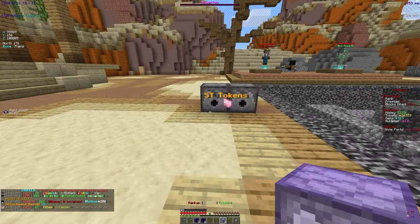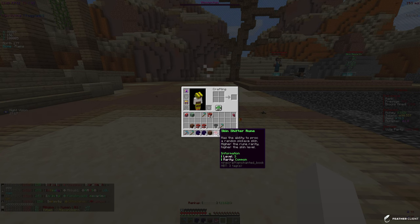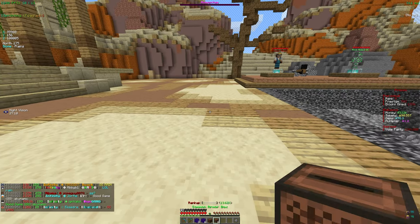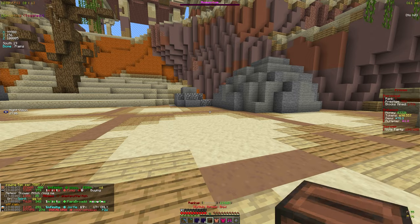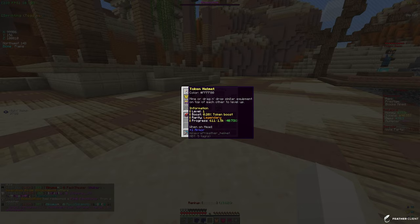Let's open the silver mystery vaults real quick — boom boom. We got a ton of tokens and a skin shifter, which I'll put in my PV. We got some common armor boxes too. Opening those: we got a mythic armor and a token chest — we're honestly very close to a full token set!